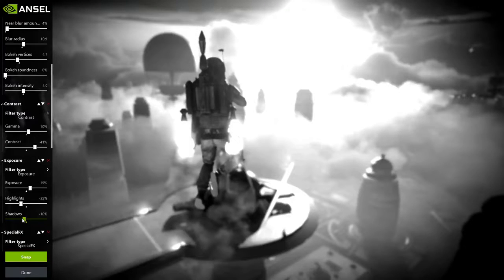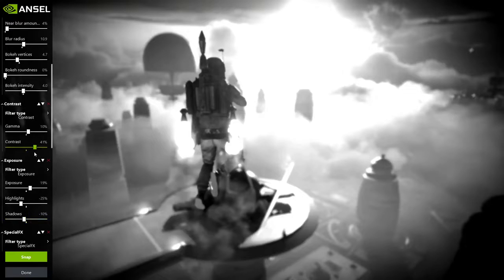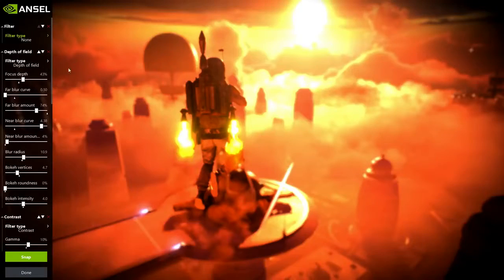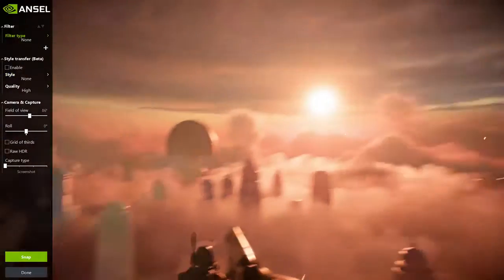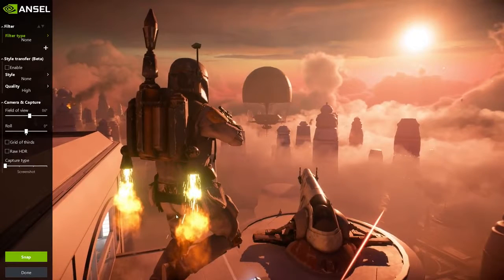To activate the Nvidia Ancel feature, all you have to do on your keyboard is press Alt+F2 with Nvidia GeForce running in the background — and here we go, we're in. So I'm gonna take this photo and we're gonna adjust some of these filters. Oh my goodness, that's ridiculously saturated. I think we're just gonna start again — close all these filters off. It would be even cooler if he was facing the other way. What I want to do now is click Done, turn him around in mid-air, and then click Alt+F2 again.